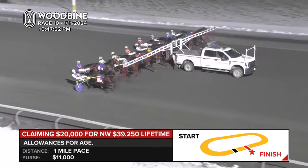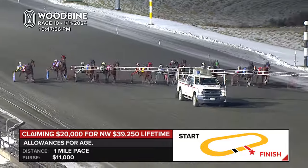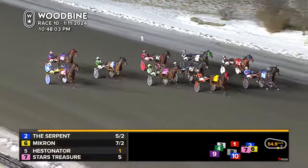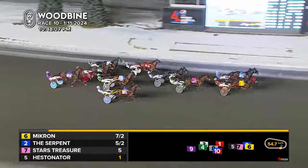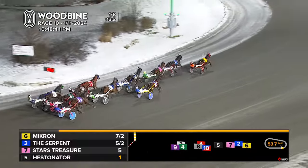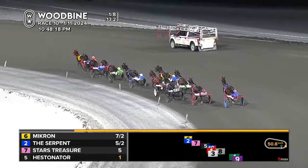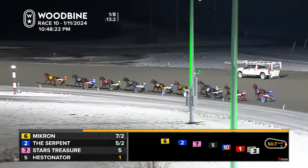And there they go. Quickly off the gate from the outside, Sky Low Low wants a piece of the early action, but down the middle, Micron and Hestinator. There's the Serpent getting a nice beginning. Micron now will push on. Stars Treasure there crossing over. It's Sky Low Low. Hestinator will be in the top five, followed by Bound to Pan Out, and Olchek on the inside. There's YS Better Legacy, and your final two are Arthur Shelby and Liberty Roll.